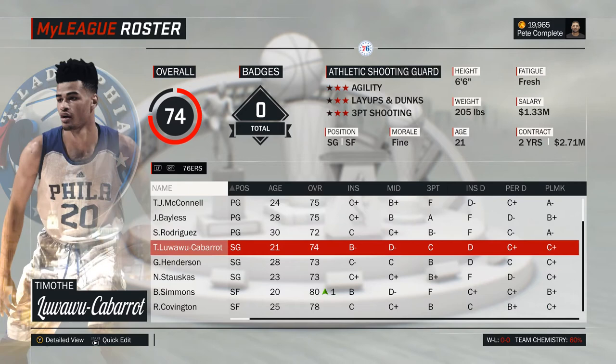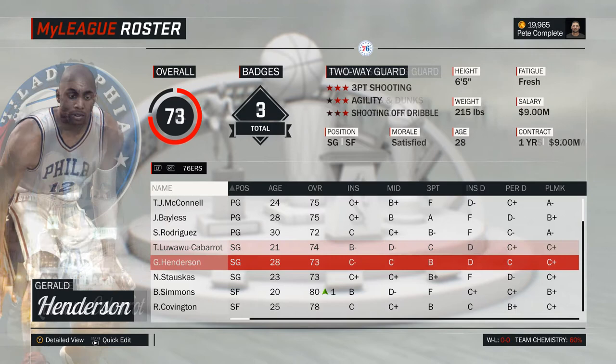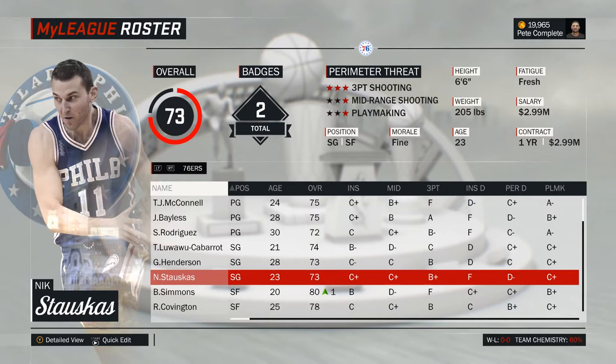The other guard spot creates a very similar problem. Timothy Luauwu, Gerald Henderson, and Nick Stauskas are all very close to each other rating-wise, so none of them really sticks out as the clear-cut starter. Luauwu's skill set is more on the athletic side, with high layup ratings and good defense. Henderson is a jack-of-all-trades who can shoot, is a passable defender, and is also pretty athletic, while Stauskas is more or less a pure shooter. Pick your starter depending on your needs, but keep in mind that all three can also rotate to the small forward spot.